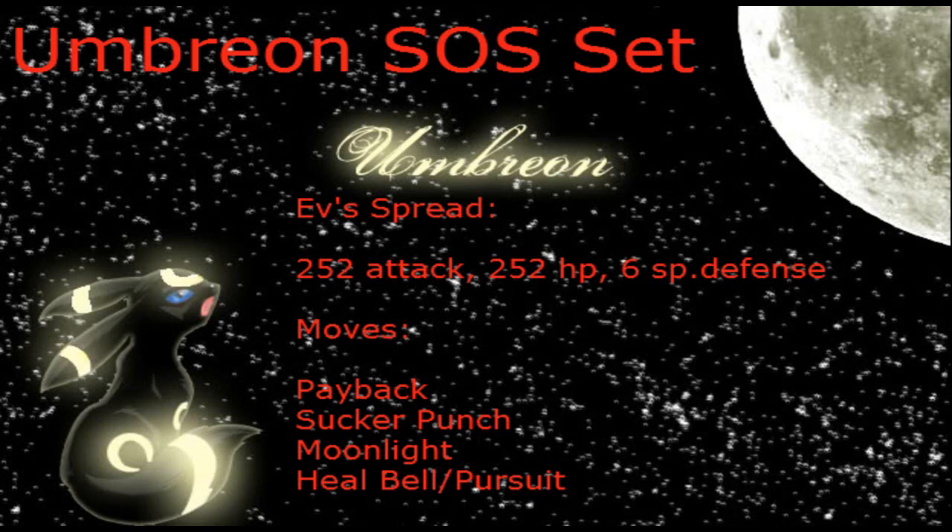His moves are important. Payback does 20 more base power than Sucker Punch, and if they predict your Sucker Punch and boost instead, you'll hit them while they're boosting for tons of damage — so that's always useful. Sucker Punch is for the frail sweepers who try to attack Umbreon assuming it's a defensive set — Pokemon like Choice Specs Samurott, Mismagius, Gengar, and Chandelure. Most of them are one-hit KO'd by Umbreon, surprisingly, even though he doesn't have a major attacking stat.